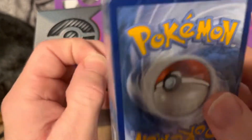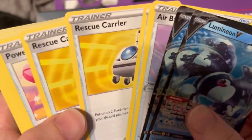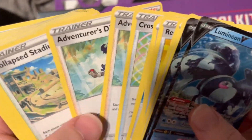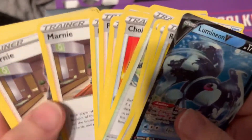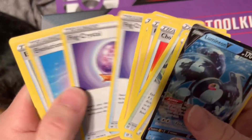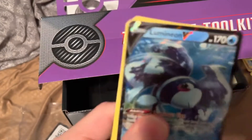They put a little slit here to help open the staples pack. It's two of everything, which is really nice. We have two Lumineon V, which has Lumineon's ability to search your deck for a supporter card and add it to your hand. Two Air Balloon, two Rare Candy, two Rescue Carrier, two Power Tablets, two Fusion Strike Energy, two Cross Switcher, two Cross Receiver, two Collapsed Stadium, two Choice Belt, two Double Turbo Energy, two Ultra Ball, two Tool Jammer, two Switch, two Raihan, two Quick Ball, two Professor's Research, two Path to the Peak, two Marnie, two Magma Basin, two Level Ball, two Gloria, two Fog Crystal, two Evolution Incense, two Escape Rope, two Capture Energy, and two Boss's Orders with Cyrus on it.